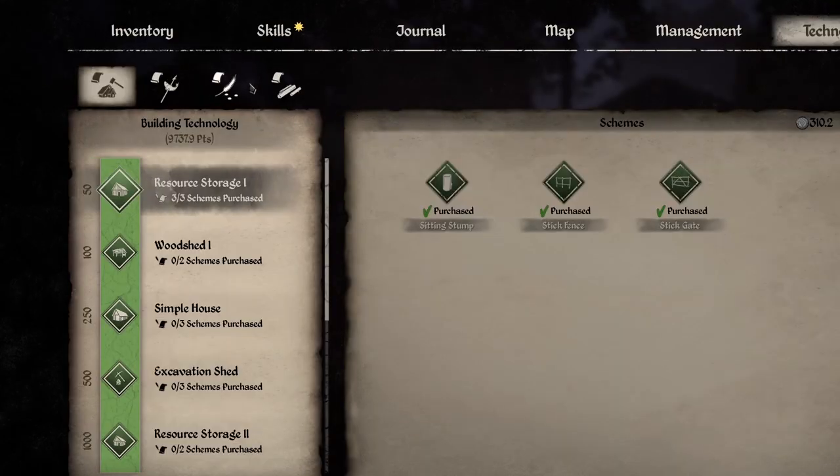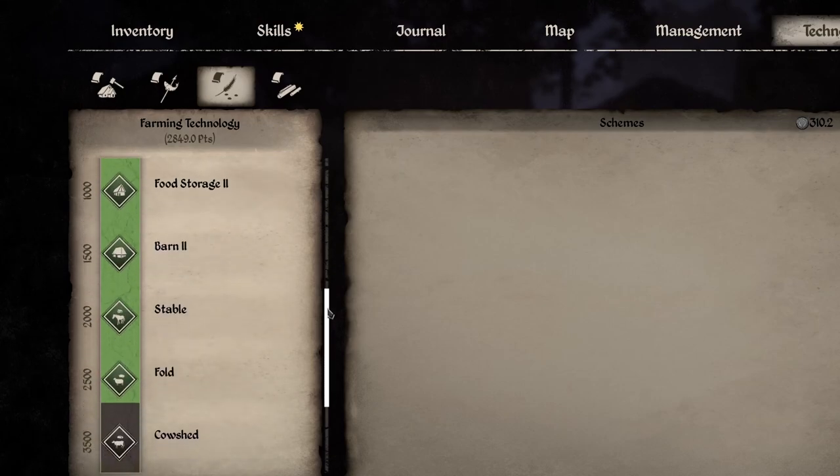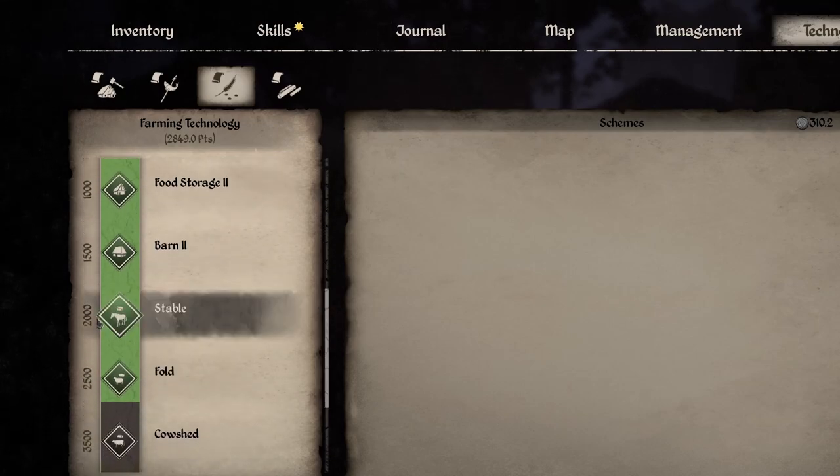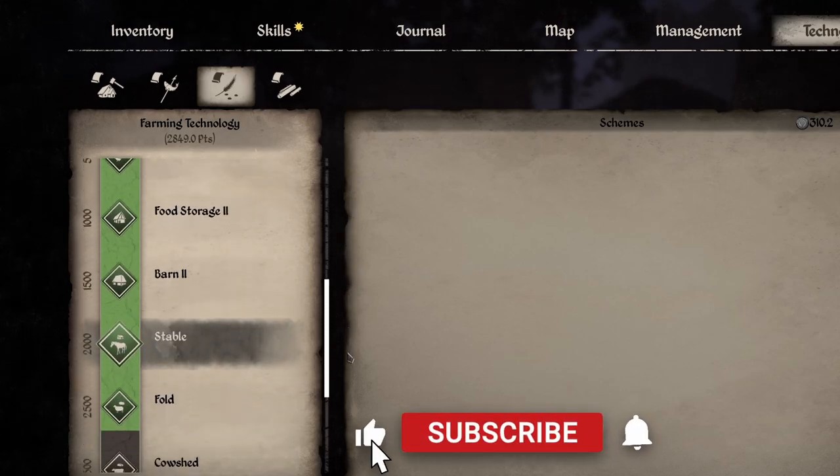Welcome back to Medieval Dynasty. I'm going to show you how to own a horse. First things first, you need to unlock this — you need 2000 technology points and farming points. Once you've got those, you can unlock the stable right here. That is the very first thing you need to do.